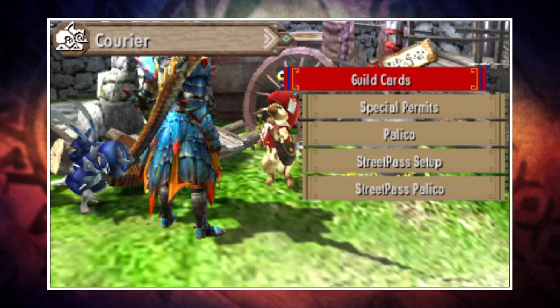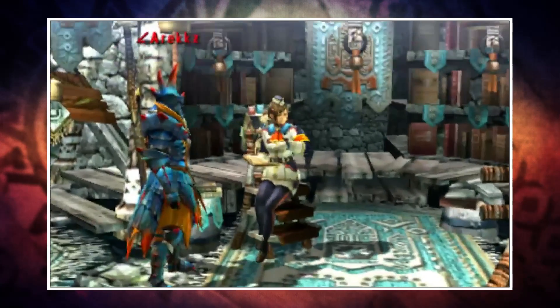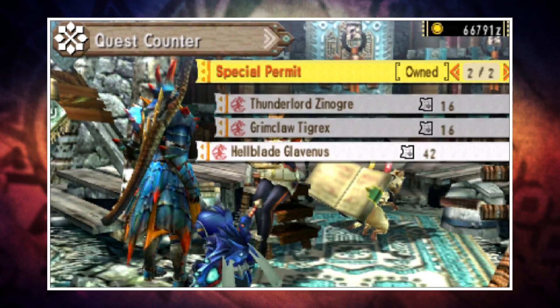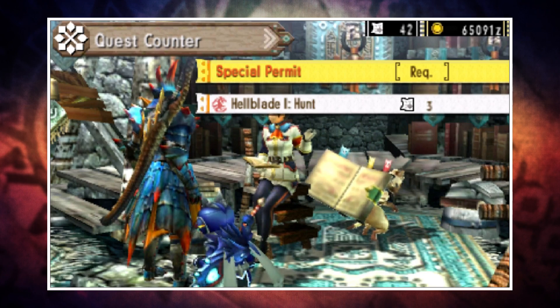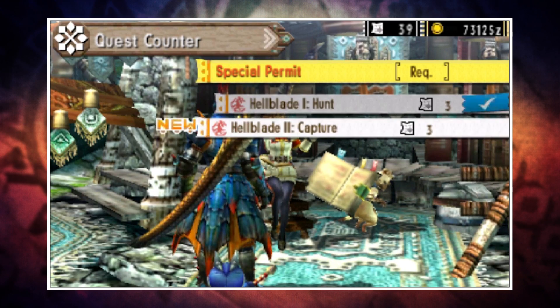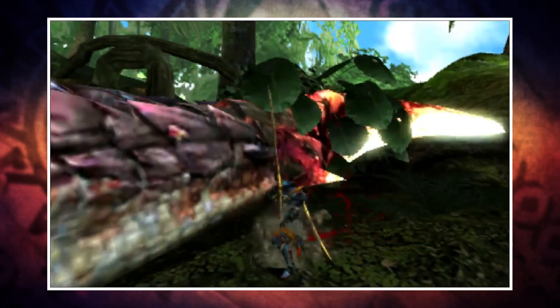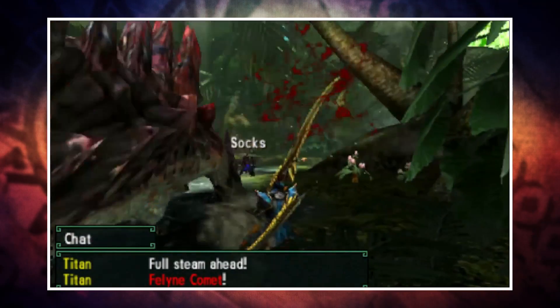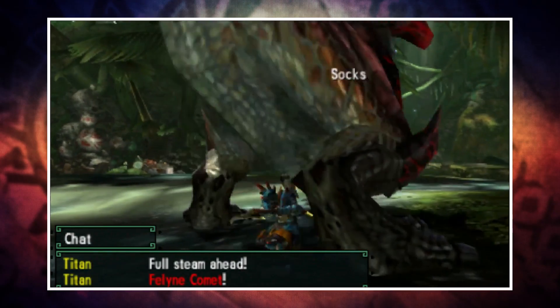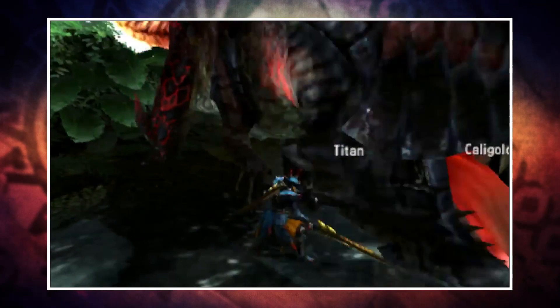Bear in mind that only the person who posts the quest needs to use a permit, but if you want to level the quest up then it's in your interest to post it yourself. Deviant quests start off easier and get harder — when you select the quest you'll see it starts at level one. Every time you complete a deviant quest the next level unlocks, and so on. Each deviant monster has 10 levels. The first few are relatively easy, but around level 6 and above things step up a notch, and at level 9 and 10 you're talking max level guild quest difficulty. The quest only levels up for the person that posts it, so if you're just in a lobby with someone else hosting, your quest will remain at whatever level it was.